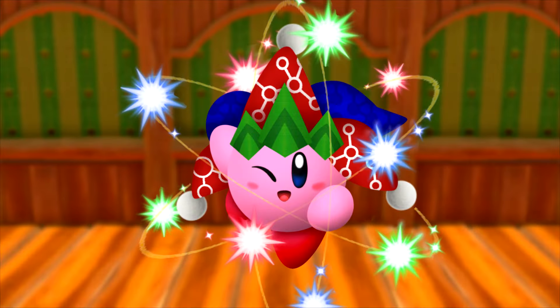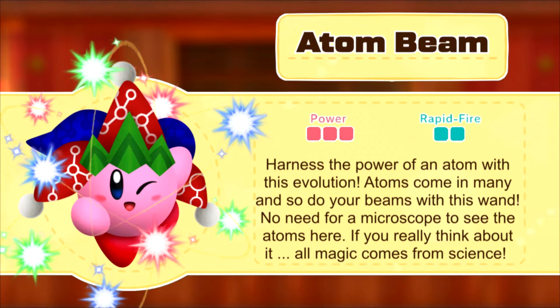Its second evolution is Atom Beam. Here, every attack gets even more Beam Whips, going from the 2 in Divergent Beam to 6 with Atom Beam, since now the Beam attacks form the shape of an Atom, essentially giving every attack more horizontal and vertical range.